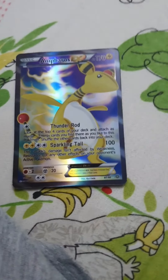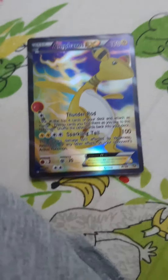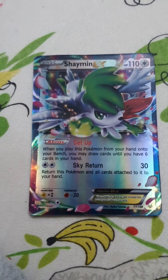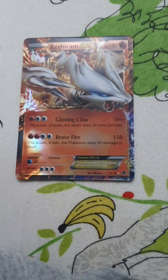This Pokemon is one of my favorites — Ferroseed. It has 170 HP and 100 damage. This Pokemon is called Shaymin. It has 110 HP and 30 damage. This Pokemon is called Raichu. It has 180 HP, 50 plus damage, and 150 damage.